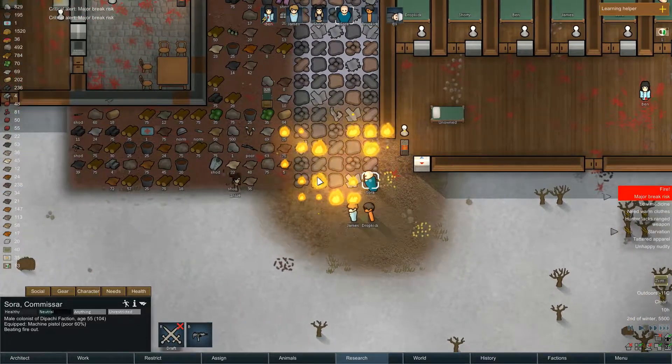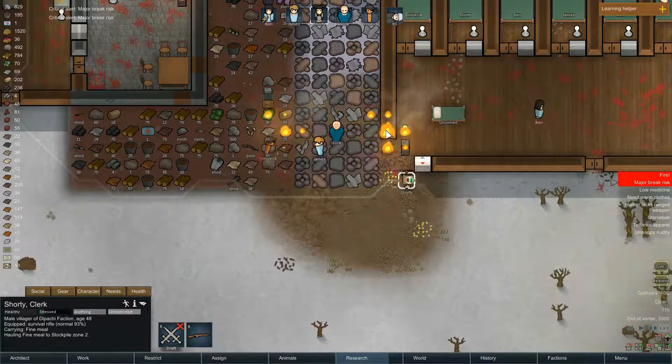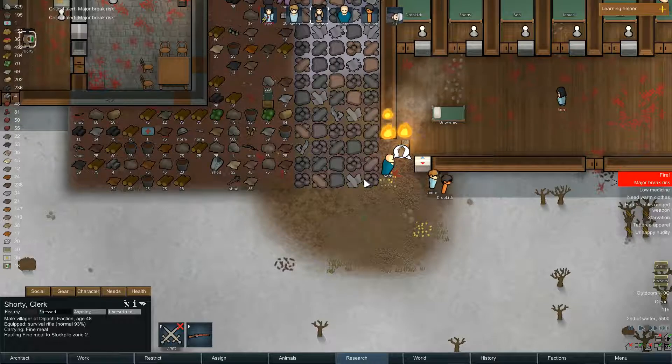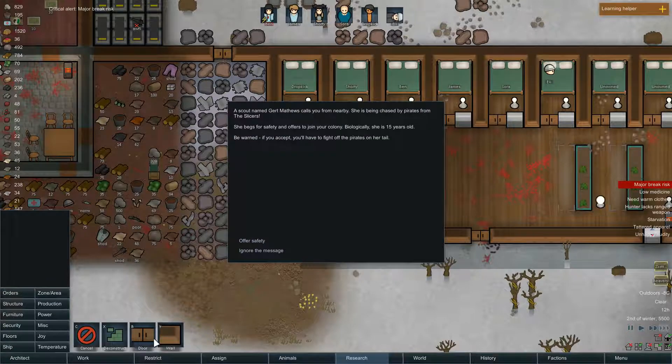Dude, fight the fire! Everything's of wood, so that's... smart, I guess. Well, at least the snow's gone. Why are you crafting? Shit's on fire! Fight the fire - oh, you can't by the way. Oh god. Good Matthews, 15 years old.